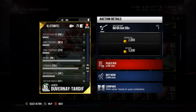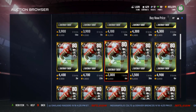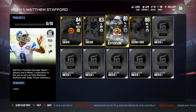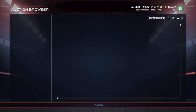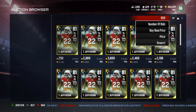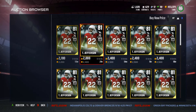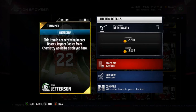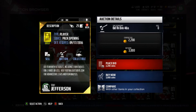All the important stats for linemen are on the back of the card — I never need to actually look at those but I always do. Tony Jefferson got a Football Outsiders card, and in a loss to the Patriots, so not sure how this happened — but he's going for 2k.